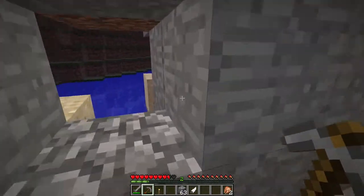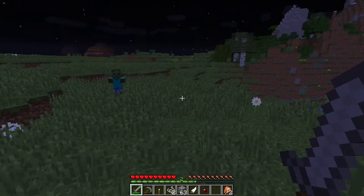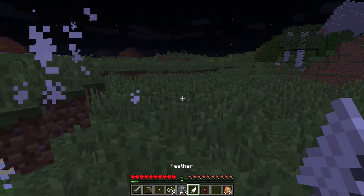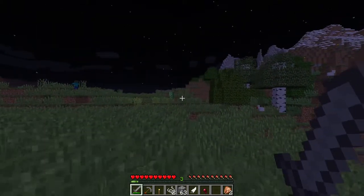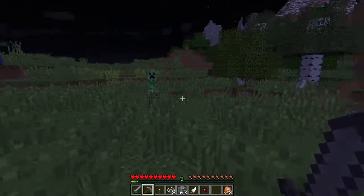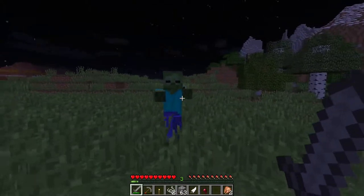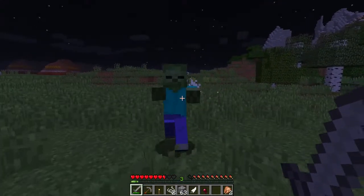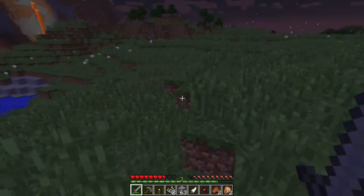I'm going to go find a creeper to kill. Okay, there's a creeper over there. Along the way, I picked up a spider's eye and two string from a spider. Now, the stone sword is not the best weapon, but the technique for creepers is: run up to the creeper, hit it, then run back quickly. And we just killed the creeper! It dropped gunpowder.